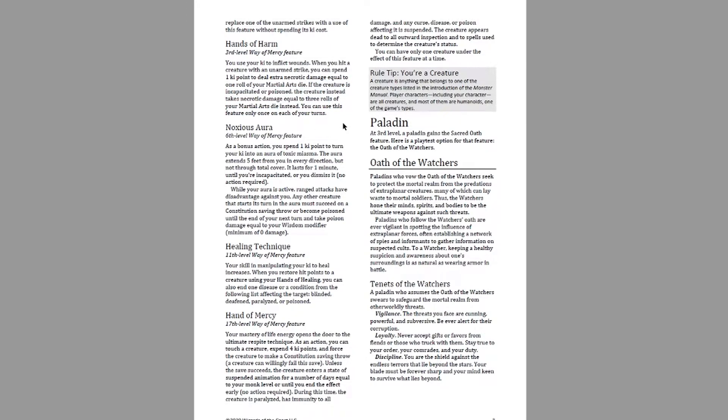Normally spending one ki for 1d6 extra necrotic isn't great, but the real value is the triple damage against incapacitated or poisoned creatures. The standard monk can incapacitate creatures very easily with Stunning Strike — the stunned condition incapacitates the creature. If you Stunning Strike on your first hit and they fail the save, they're incapacitated, and you can deal triple damage with Hands of Harm for one additional ki point. Being able to get three rolls of your Martial Arts die in extra necrotic damage once per turn is a lot of damage.